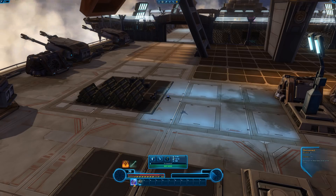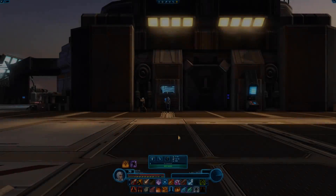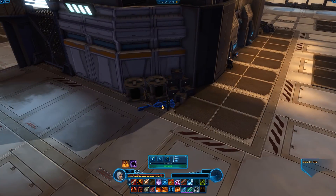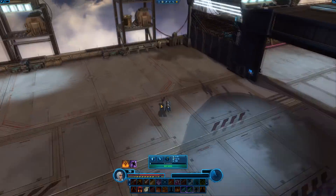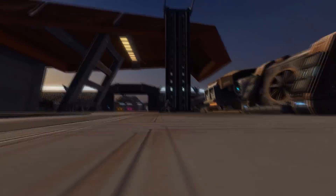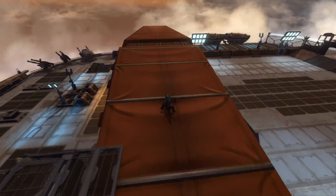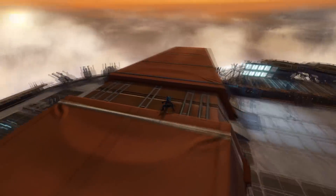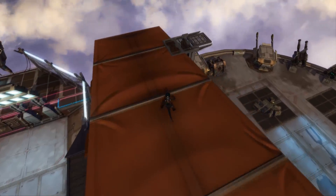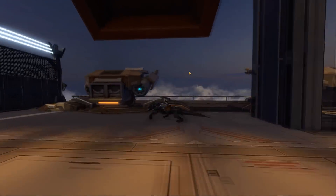One last little thing in this stronghold — there are also speeders scattered around the Rishi Stronghold that allow you to quickly travel from one point to another. There's also an elevator hidden up here that I didn't even know about. There's also a second good viewing area that has been baked right in. There are so many, so many little secrets to this stronghold — it kind of boggles the mind.